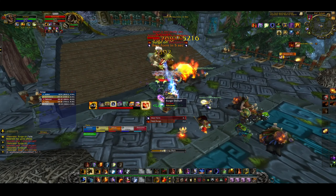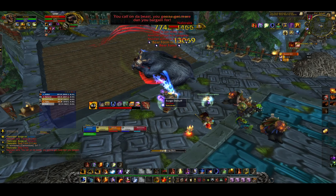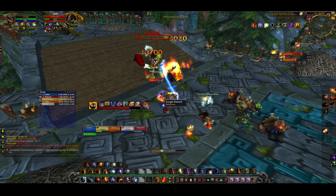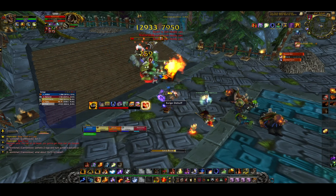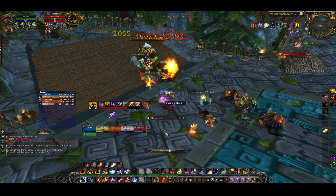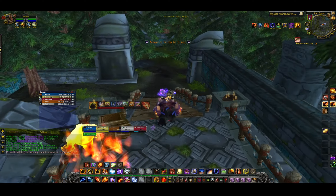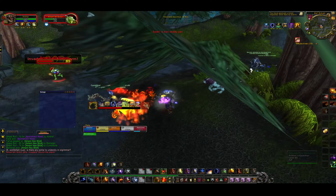After three Surges he goes into Bear form, where he does a bleed for decent damage but otherwise just hits hard — not many mechanics. Burn him down and he falls over. He stays in Bear form for about 20-30 seconds before doing Surges again, but our DPS melted through it. Note: we're not rescuing the NPCs in cages along the way because the time bonus is added when you kill a boss — rescuing wastes 20-30 seconds for one person, so we just keep pumping.